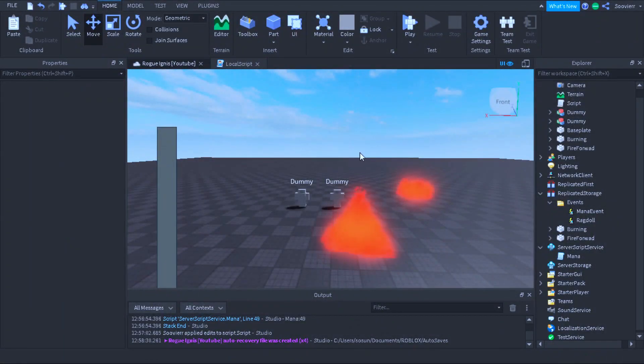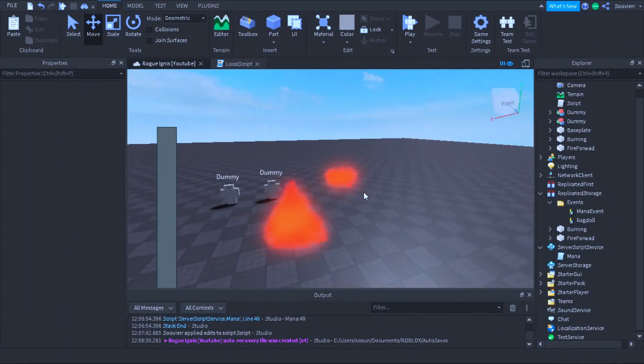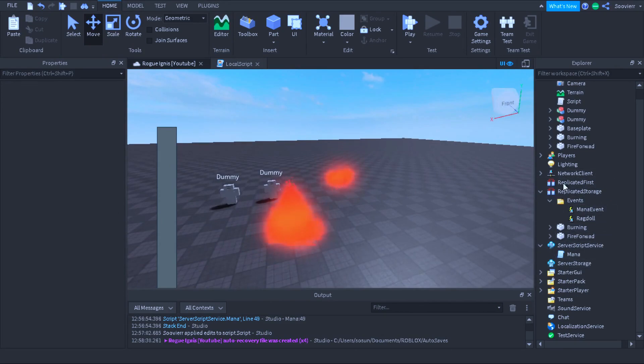Hey guys, in this video I'll be showing you how to make Ignis from Rogue Lineage. This is not my idea — the idea was taken from Rogue. The mana that we're going to use here is from our other video, the mana system. I'll be putting it in the description and at the end of the video, so just be aware of that. Now let's get right into it.